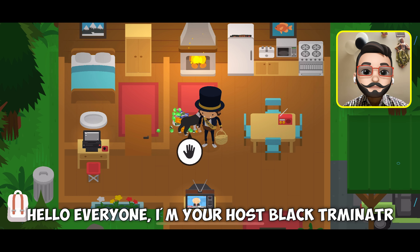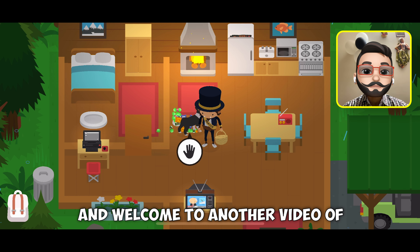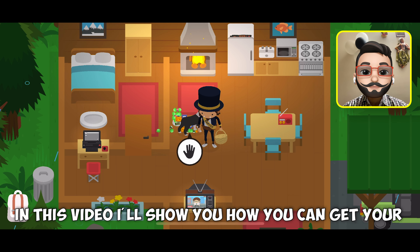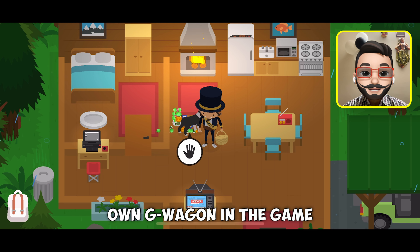Hello everyone, I am your host Black Terminator and welcome to another video of Sneaky Sasquatch. In this video, I will show you how you can get your own G-Wagon in the game.